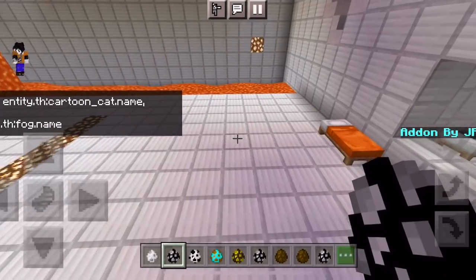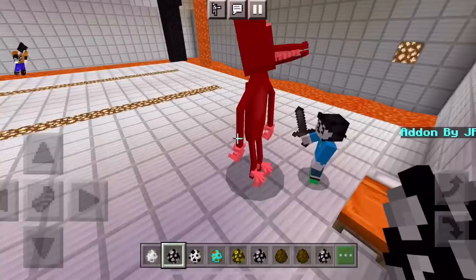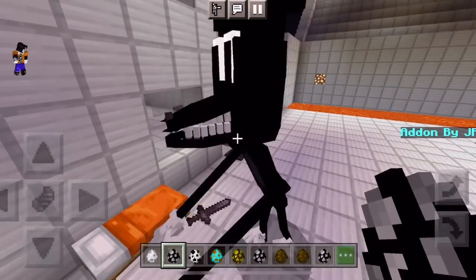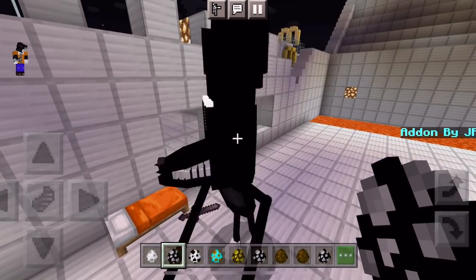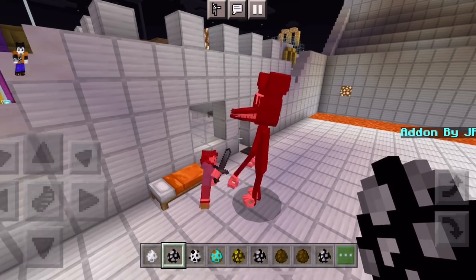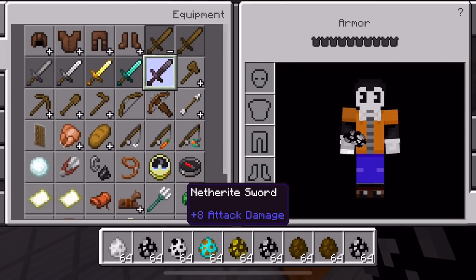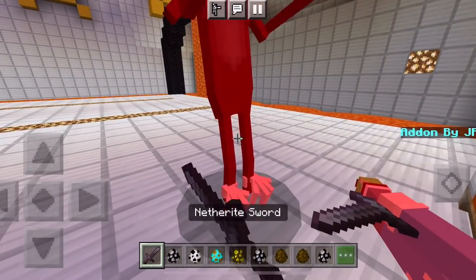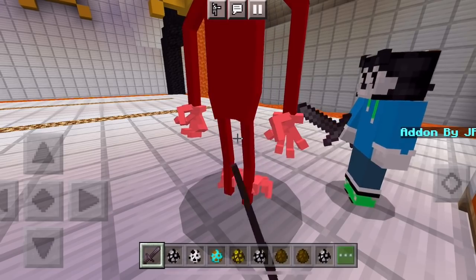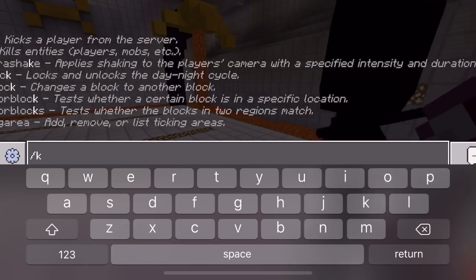The next fight is against Cartoon Dog. Boris sends him in and his head moves fast and weird. It seems like his hitbox is on his feet — the Jordans are his weakness! He does the Macarena and the Nae Nae. We can't figure out how much health he has. I grab a sword and attack his feet too, but he seems to have infinite health. We just end up killing him and moving on.